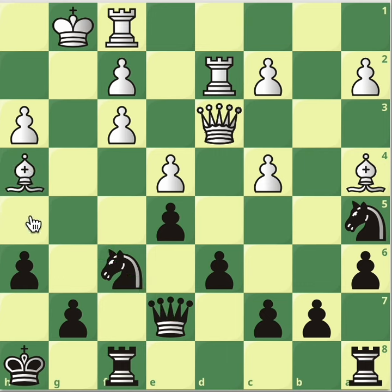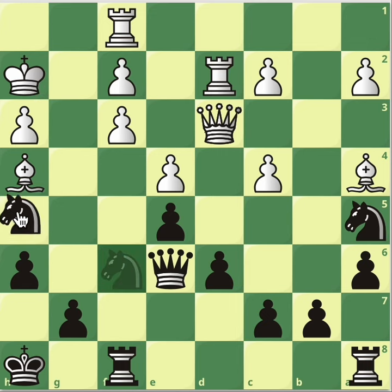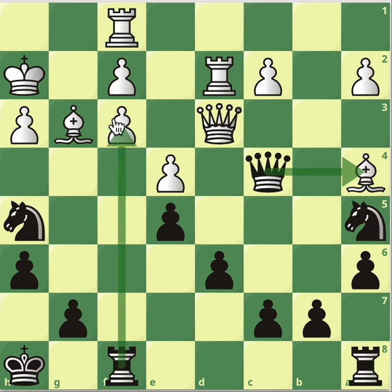After bishop h4, queen to e6 finalising the attack on that square, but also attacking h3. After king to h2, protecting the more important target, knight to h5. Now we're threatening knight f4, where the knight will be sitting to the right of the father. Bishop to g3 seems normal, but now queen to c4 wins a crucial pawn, comes with an attack on the bishop, we will be able to trade queens, and we also are attacking the square f3. It's a completely winning endgame.